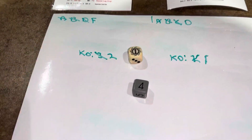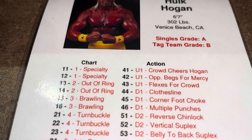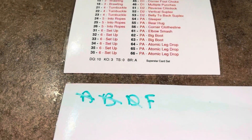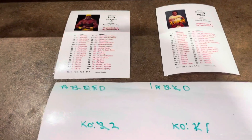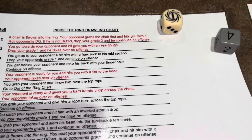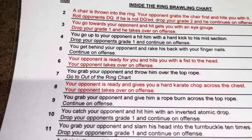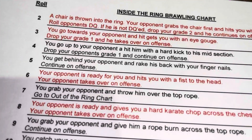Hogan rolls a 41 — up one. The crowd cheers Hogan, so he gets to go up a grade, back to a D, and continues on the offensive. He rolls a 16 — Chart 3, Brawling. Four plus one is five: Hogan gets behind Piper and rakes his back with his fingernails again, and continues on offense.